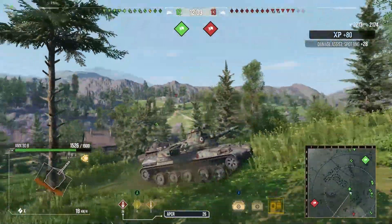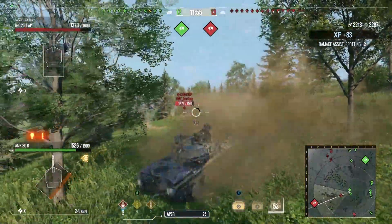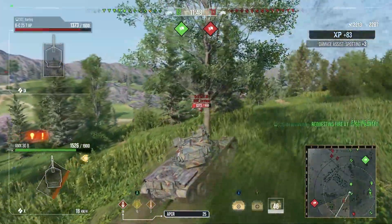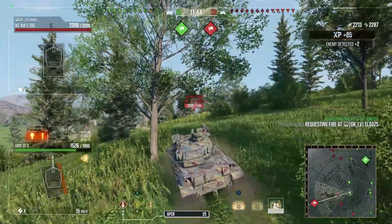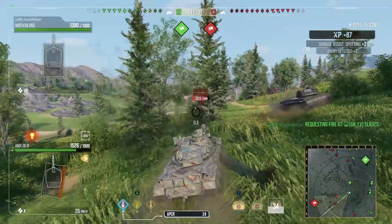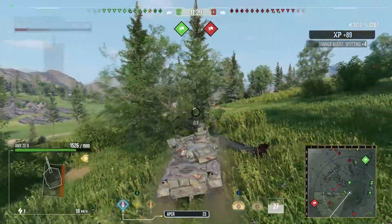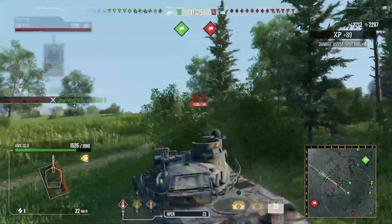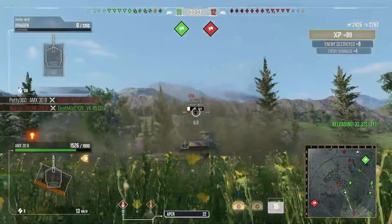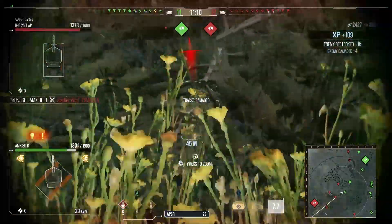We end up getting spotted popping a little too high on the ridgeline, spotting two TDs in their base, so I push a bit more aggressively forward to spot anyone further down the K-line. We get 2K assistance on those TDs — up to 4K total combined, enough to hold the mark if we get one more shot of damage. We try shots at the Bat-Chat 25T AP and the Waffle E100, unfortunately missing both. We know that with one more shot we're definitely holding the mark and gaining from there. We shut down the Draugen which is really nice.